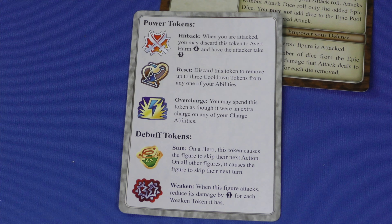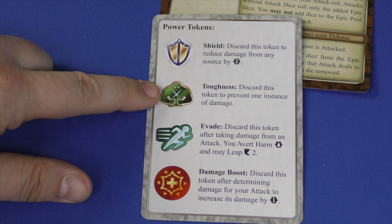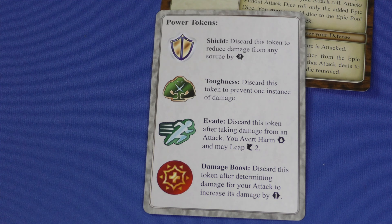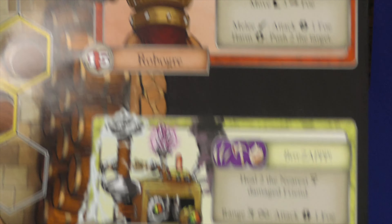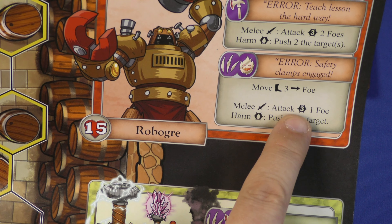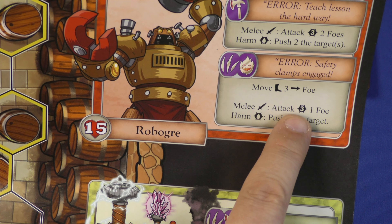There are various tokens you can get — you can weaken enemies, use a shield to discard and reduce damage by two, use Toughness to block one whole point of damage, or Evade to move one and avert harm. When the enemy attacks, for example, he moves three towards the nearest foe and attacks — doing three damage to one of you, and if he does damage at all he'll push you too. Evade will let you avoid the harm part of that attack.